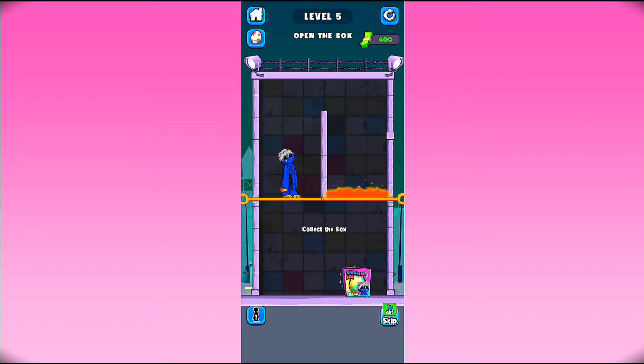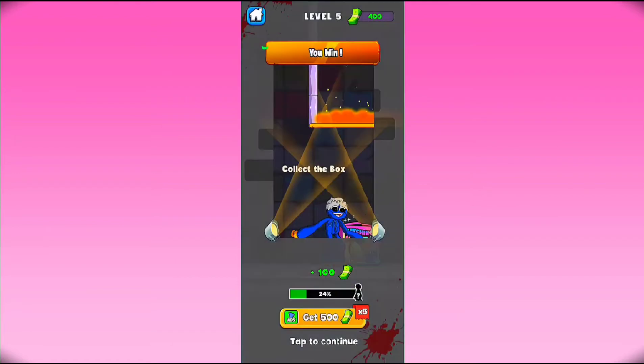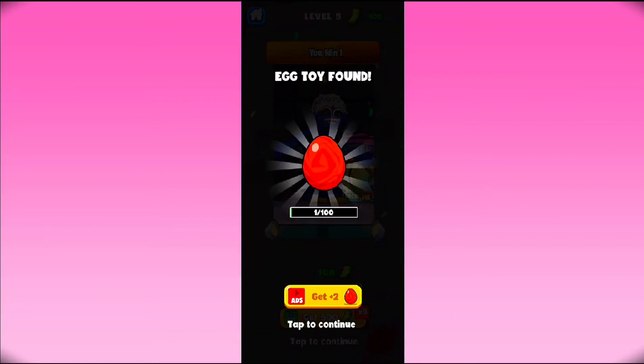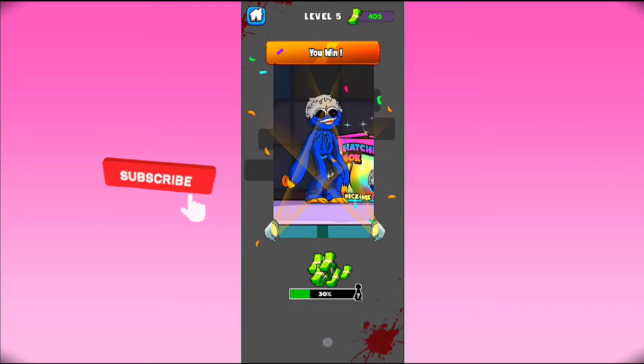Level 5 - see here, lava and collect the box. We can't move the lava pin, so we move this one here and collect this box. There we go, we collect it and the level is complete. We just tap on this box here and finally we collect this red egg. Now just tap on continue.